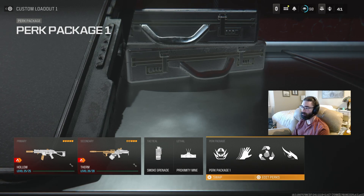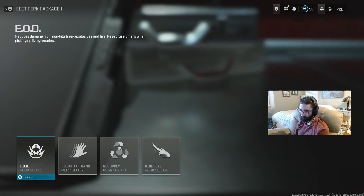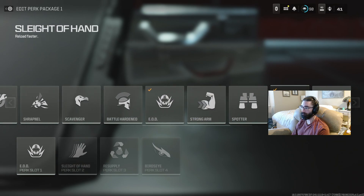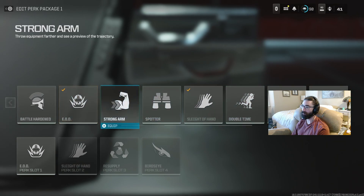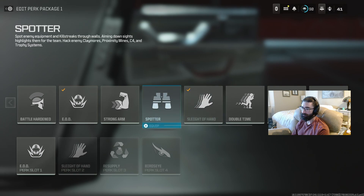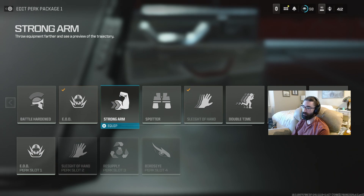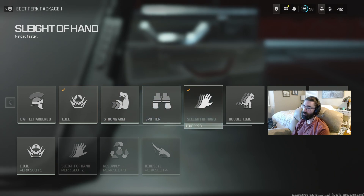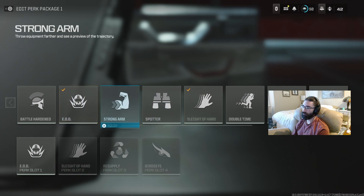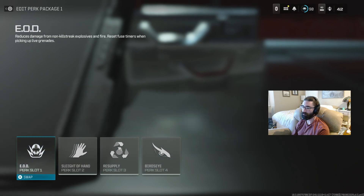As a bonus, here's the optimal perk package. EOD and Sleight of Hand are by far best in class. You're going to see some crackheads running Double Time over EOD — that will get you killed, especially since they buffed frag grenades and Semtexes. You don't want to be taking 240 damage from Semtexes or frags when people can easily spam them. I really recommend EOD and Sleight of Hand. Everything else is kind of niche and just can't compete with the value those perks bring.